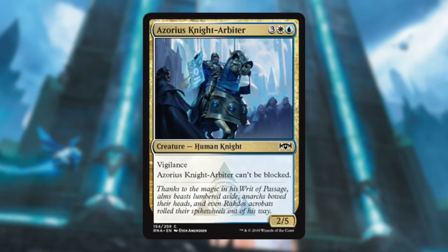Azorius Knight-Arbiter — this card's weird, but I like it. Five mana, a little expensive, but it's a 2/5 so it blocks for days. It has Vigilance so it's definitely going to block, and it's unblockable so you can just attack freely. It's only dealing two damage per turn, which isn't that much, but getting two every turn — that's fine.